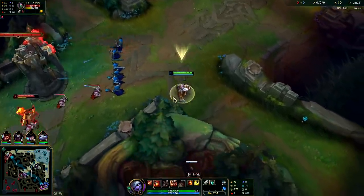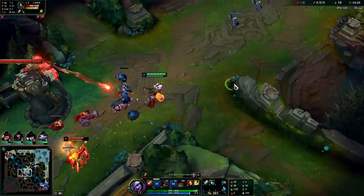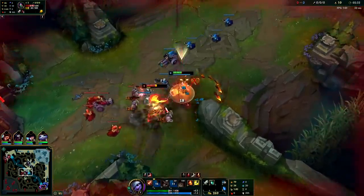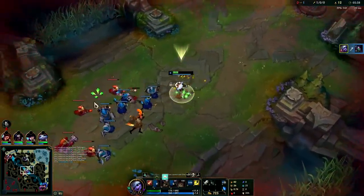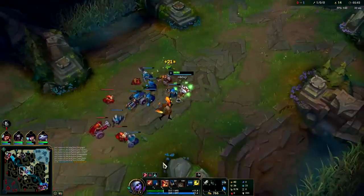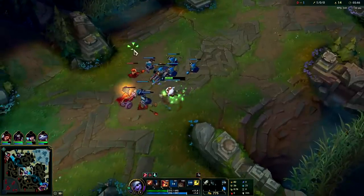Hail of Blades is on cooldown, I'm going to get W down. My E-Q on her — I actually want her to take that. Got her, she had no chance fighting Tristana like that. The all-in damage with her Q is super super high. Generally you want to get your W at level two.